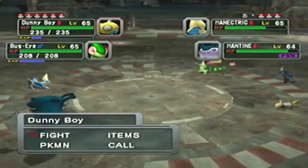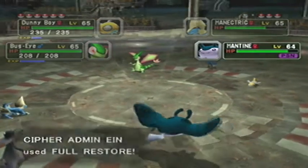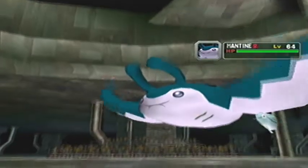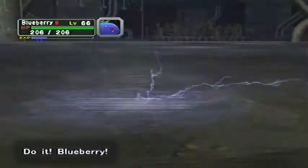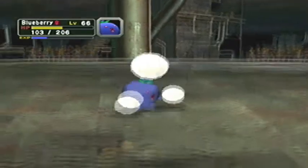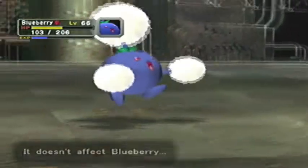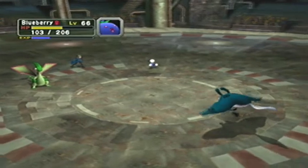So I guess naturally we're going to use Earthquake, which means Dunny Boy should probably get out of there - into Blueberry. And then we'll get the Earthquake off. Full Restore. A predictable Thunder right there, going for Blueberry - because Bug Eye is immune. Wow, that did exactly half my health. And Manectric is going to faint. Beautiful. We might want to get rid of this rain and use the wonderful sun instead. I really need Thunderbolt, don't I? It's a bit late for that now, I think.